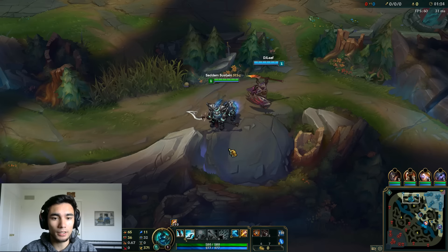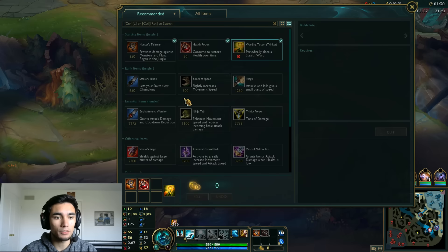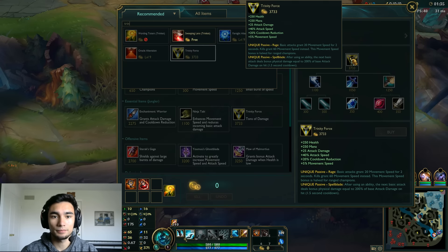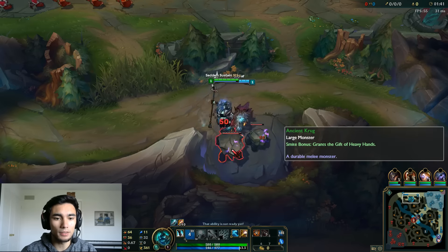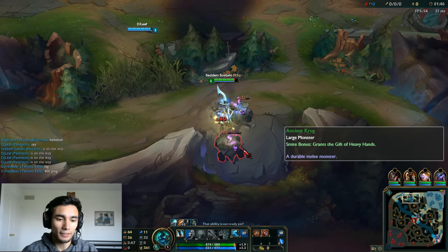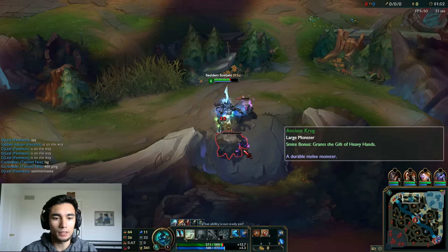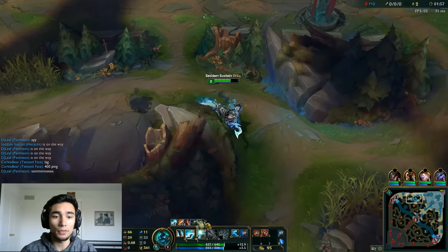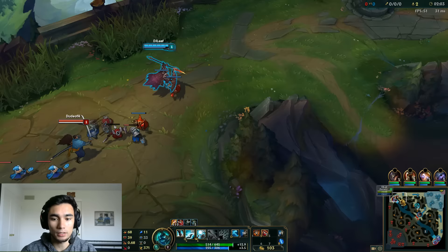So we're going to be building Runic Echoes today, and then I think we're going to go Hextech Gunblade after that. They must have changed Trinity Force. Yeah they did — I don't think Trinity Force is going to be good on Hecarim anymore. The 20% CDR is nice, but Hecarim is not the type of champion who's going to benefit from a lot of attack speed.